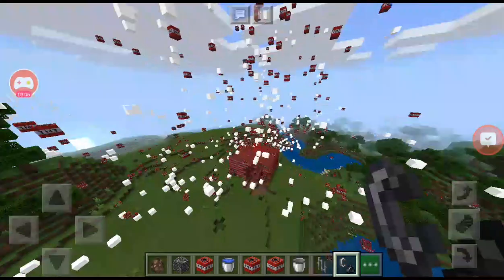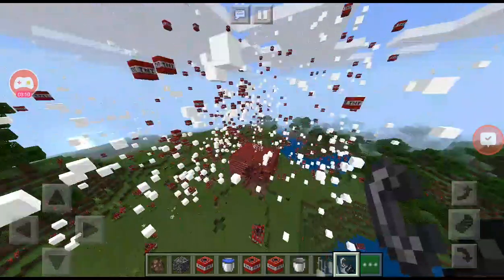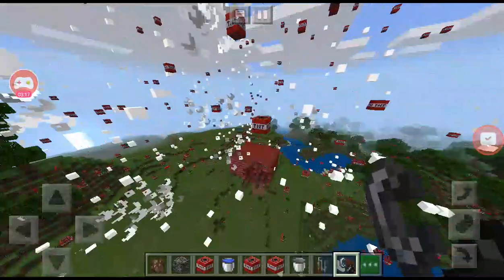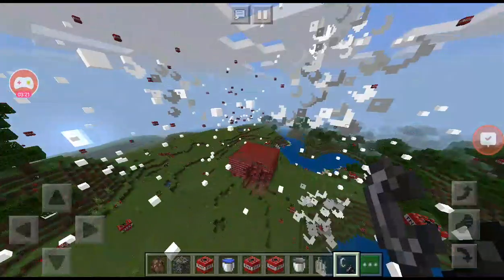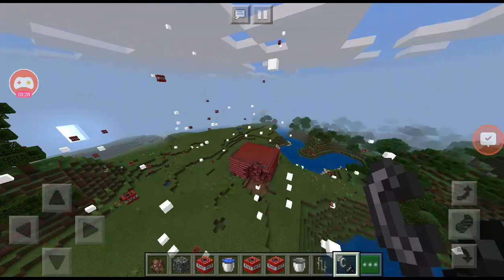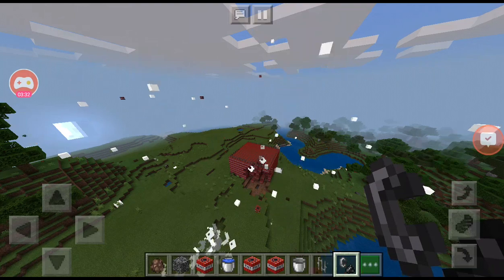Look at this — it's like an endless line of TNT! I can't even see the TNT block itself. It's not even moving, now it's just all the TNT going everywhere. It'd be cool if that destroyed the bedrock, but looks like not.